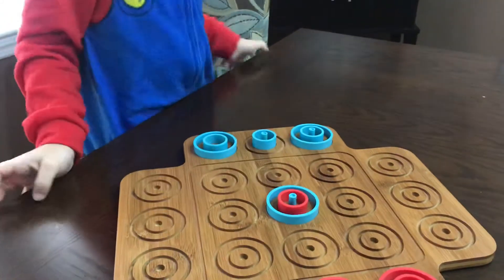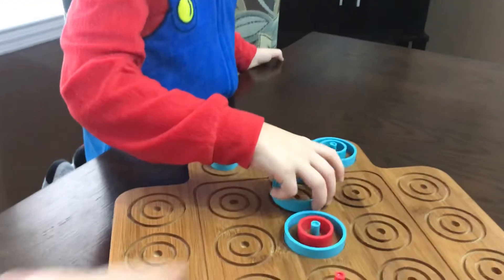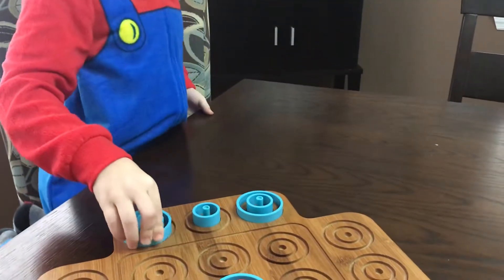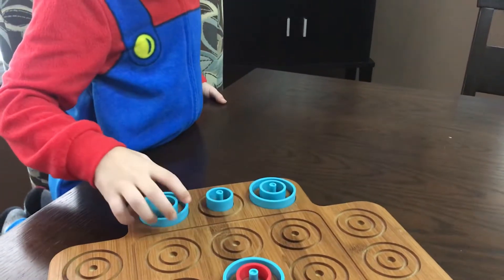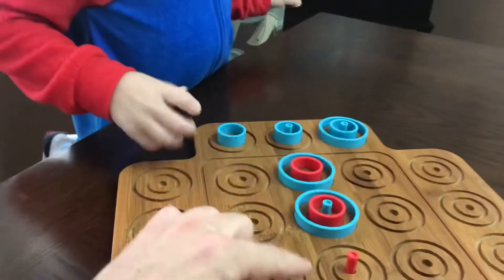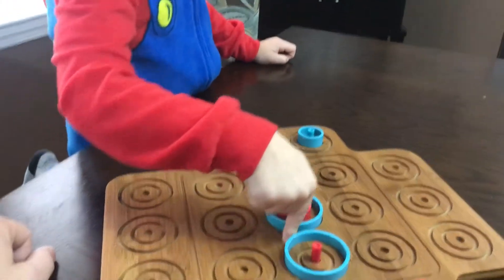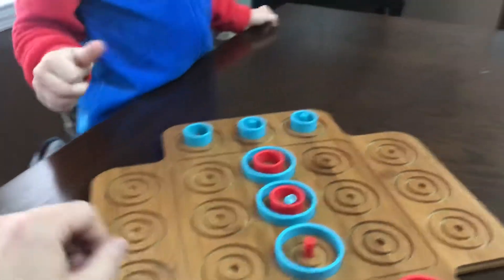You've got to block me up here, because if I get big, medium, small, I win. No, you want to block me — put the big one there. I'm trying to do big, medium, small. Okay, I'm going to put my medium one here, but if you put a big one here I think you could win. You won with Otrio! Three of the same size in a row.